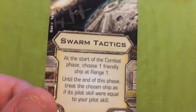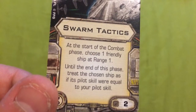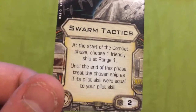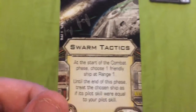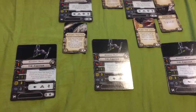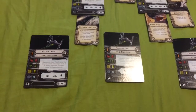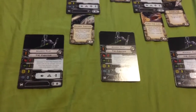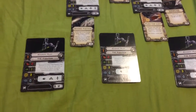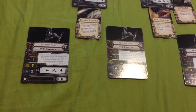For his only upgrade card, I've decided to give him Swarm Tactics. It states: at the start of the combat phase, choose one friendly ship at range one. Until the end of this phase, treat the chosen ship as if its pilot skill were equal to your pilot skill. This is kind of where the Academy pilots come in. With Swarm Tactics on Turr Phennir, if any one of the TIE fighters is next to Phennir at range one, Swarm Tactics enables one of those Academy pilots to have the same pilot skill as Phennir, allowing for a combined assault. It's kind of like the synergy build of Rogue Squadron, without the Opportunist card.